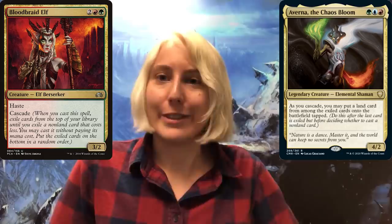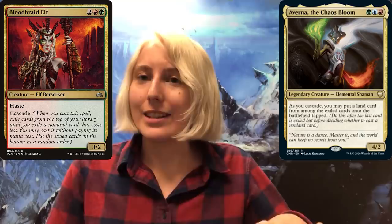I think it's a really fun design. I love Cascade — Bloodbraid Elf is like one of my top 10 favorite cards ever. And I just wanted you to care about all those land cards you Cascade past. Usually you're just like, 'oh, what spell am I going to get?' But now you get to pick one of your cool lands to put into play as well.